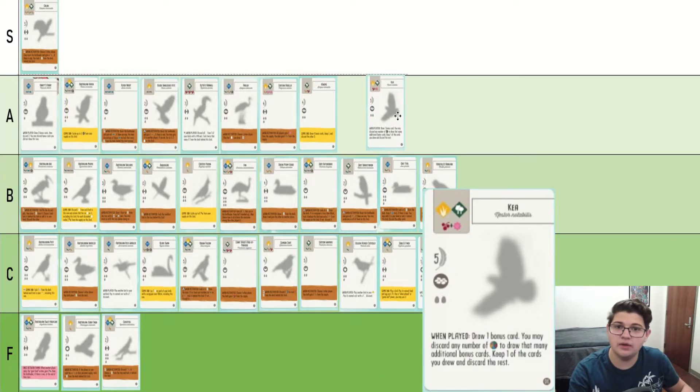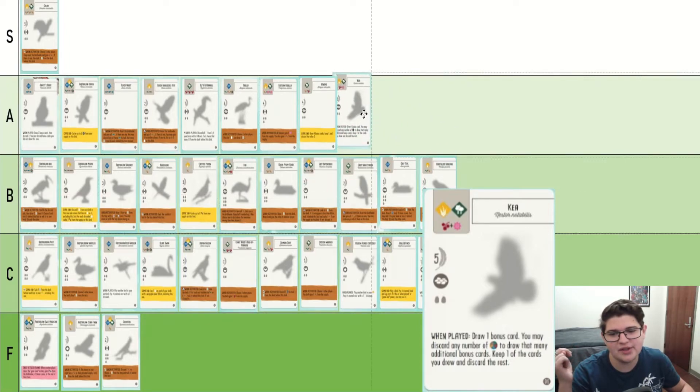Kea similarly loves bonus cards and is one of the better ones. You can use Kea to pump nectar, and that's really good, in addition to being able to sift for bonus cards. I think it's better than average. It's an A tier bird — that's a good bird.